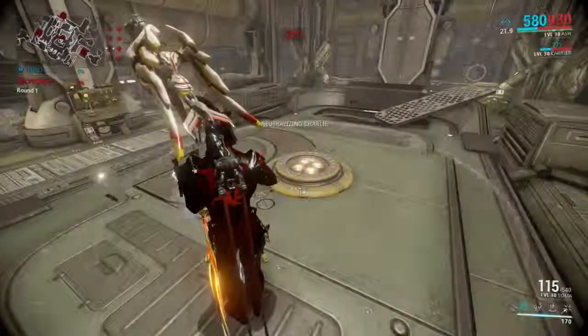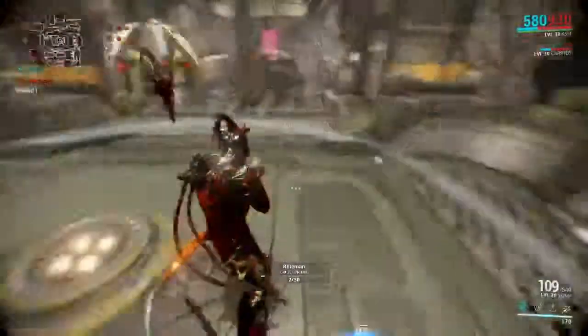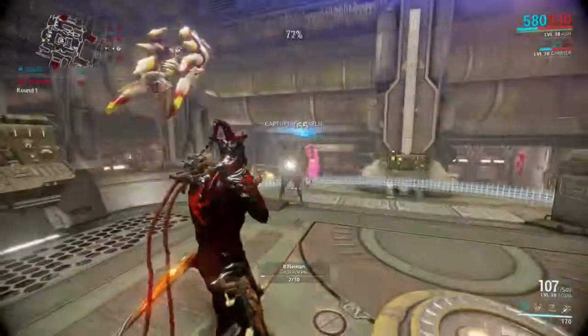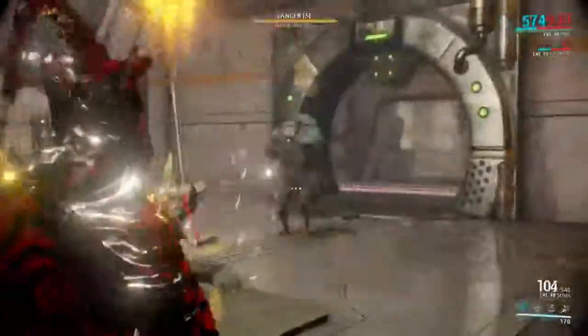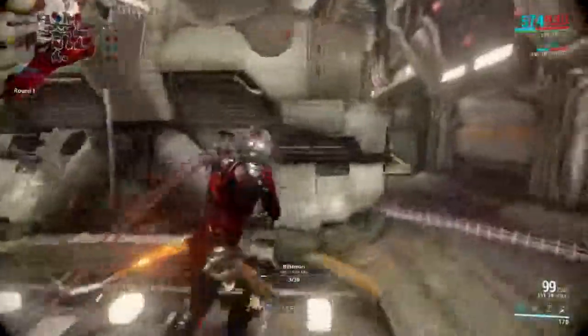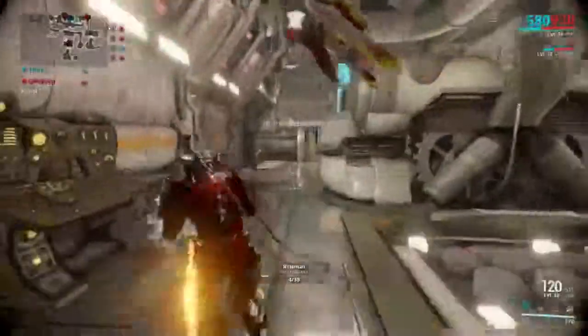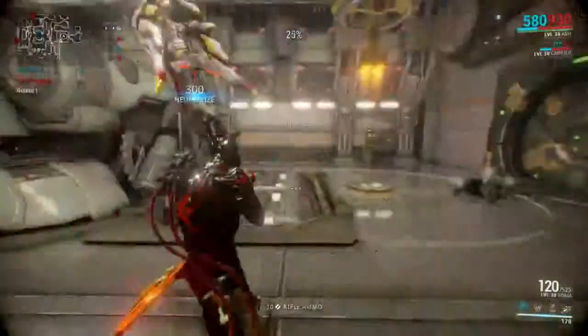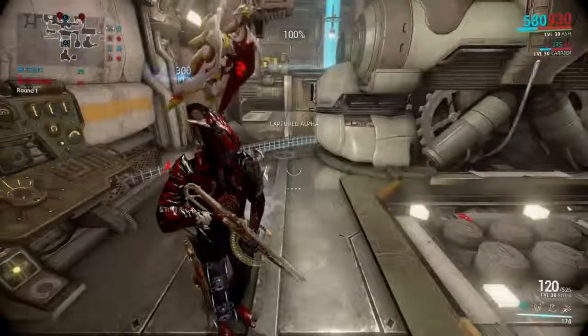Go to one of those points and stand there to capture it. When you capture it, it will start earning you points in that bar. Now since they all start controlled by the enemies, they have a little bit of an advantage on you. Beyond that, if you're trying to capture a point and an enemy is within the area of that capturable point, it will actually stop you from making any progress on capturing that point.